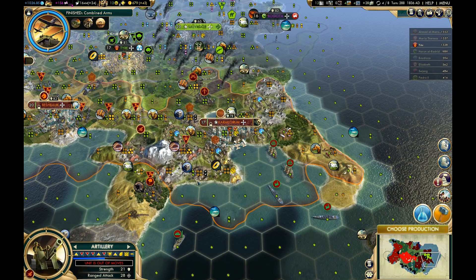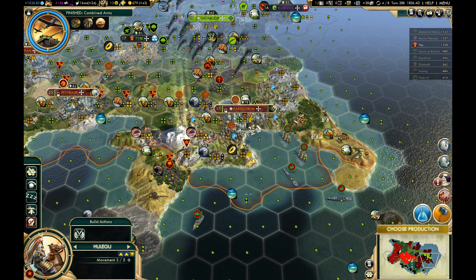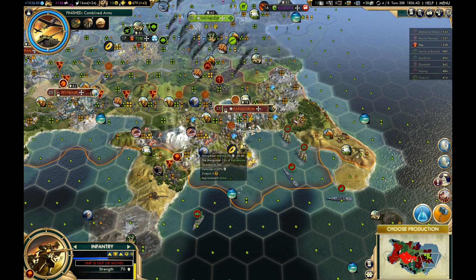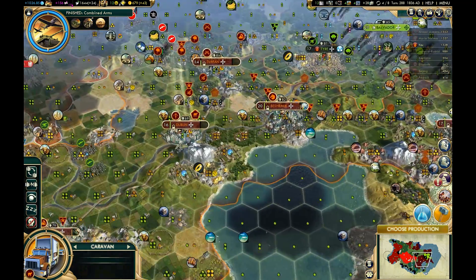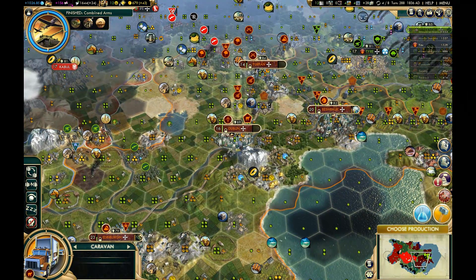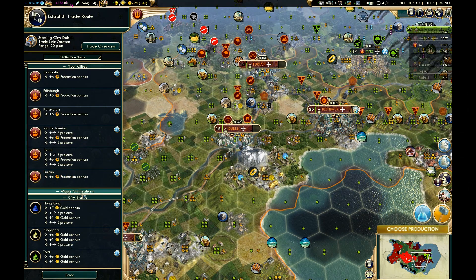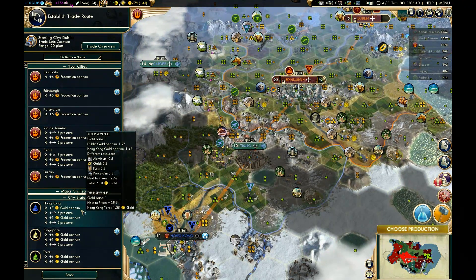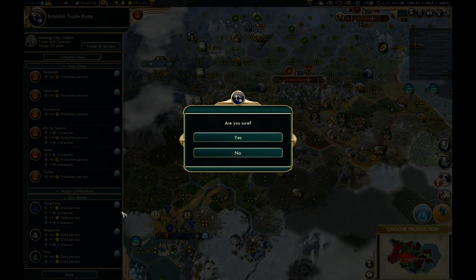Now we'll get this guy on the way as well. I didn't mean to actually do that — this was the gentleman I was trying to move. Okay, we have a caravan and I can't safely send him to Hong Kong; it would go right through Truro. Likewise, Singapore would be guaranteed to be plundered, so it's Tyre.